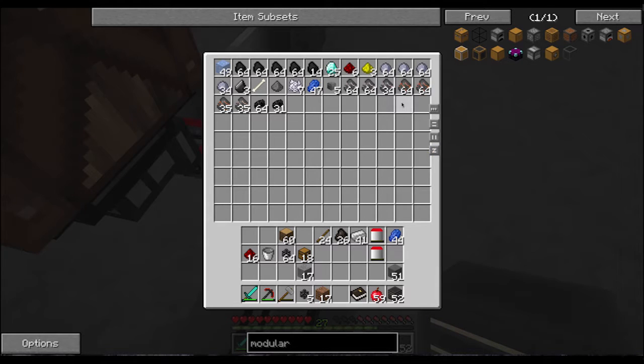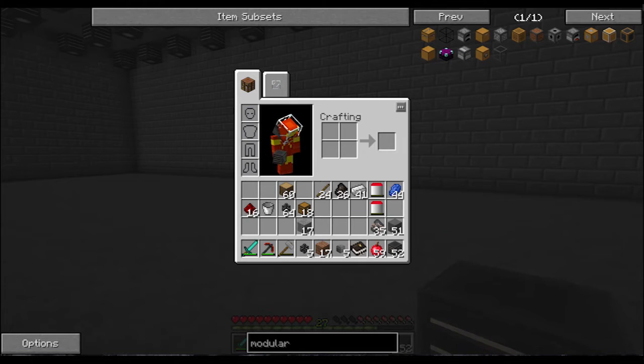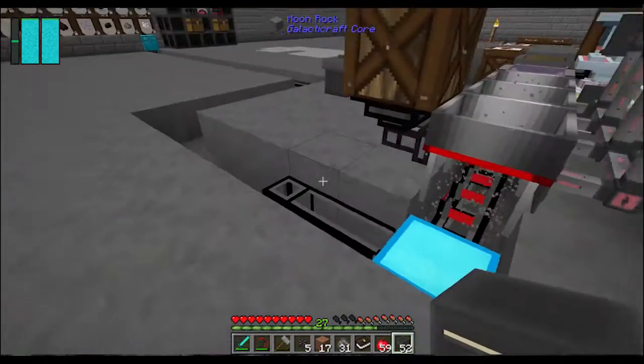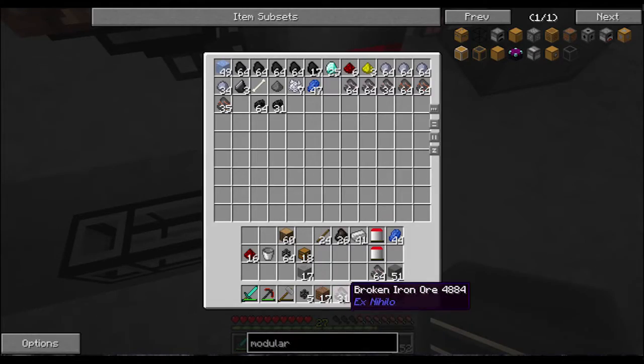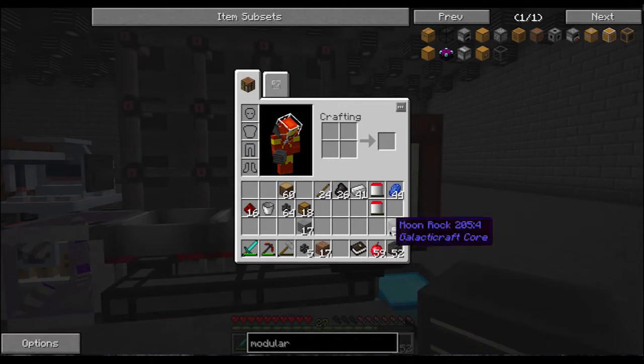So from the last time you saw — which was just a few minutes ago in my time — this system has produced 35 broken ore plus another five, which is actually quite a bit of iron ore. This is a good way to produce resources. Just kind of let it run.